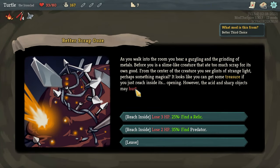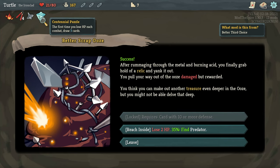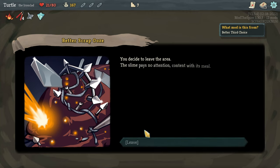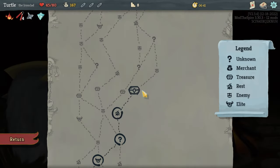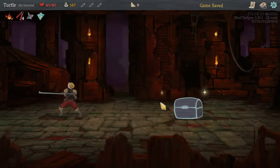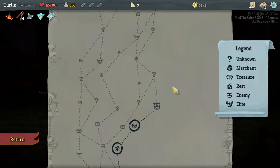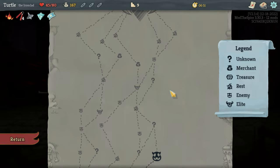We do have another... we have a shop there. I guess we could go elite and then shop — that's probably a good idea. Luckily, these guys aren't too bad. Armaments here — we'll pop and then upgrade Perfected Strike, and we can just do that straight away. Armaments, once it's upgraded, is going to be very, very good — if I remember correctly, it makes it so we upgrade all of our cards in hand.